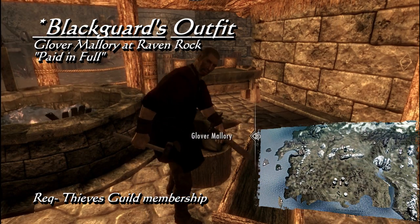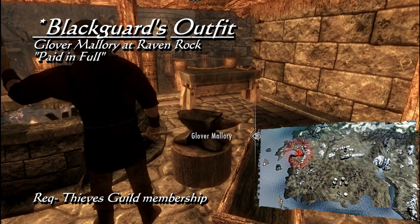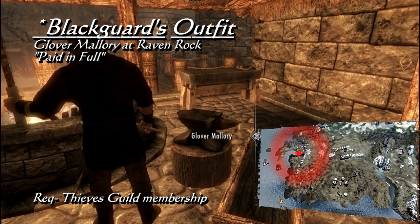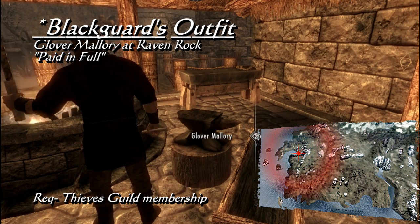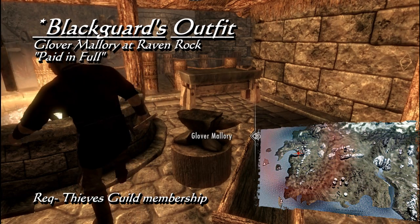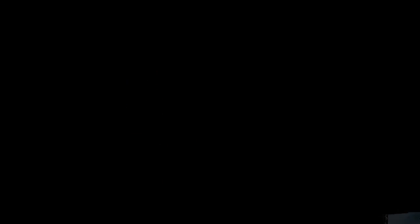To obtain this armor, you must join the Thieves Guild in Skyrim first, and have spoken to Tonilia, Delvin, and Vex before this quest is available. Speaking of the Thieves Guild with Glover, he will ask you to retrieve his formula that was stolen by Esmond Tyne, and you'll be sent to Castle Karstag Caverns to retrieve it. Once you do, he gives you the key to his basement, where you will find the Blackguard's armor.